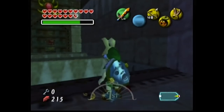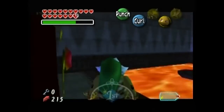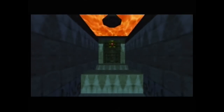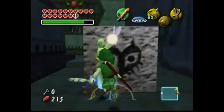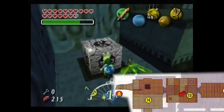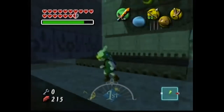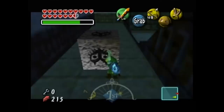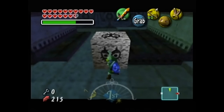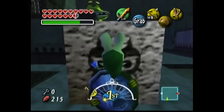This next hallway is our first taste of some inversion puzzles. There's an emblem we can shoot with light arrows — we need to flip the room, use Goron form to cross the lava, then flip the room again to reach the door. The next room is where the inversion puzzle really takes shape. There's a push block we need to push into the opposite corner, but the floor has all these ledges and dips, so it's not as straightforward as it seems. We'll need to use light arrows and rotate the room, push the block, rotate the room, push the block some more. It's a bit repetitive, but this puzzle is so creative.